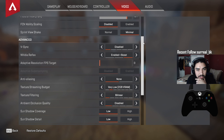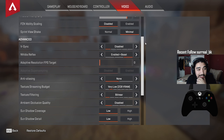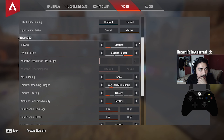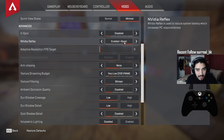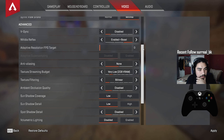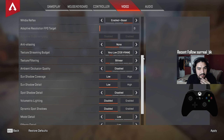FOV ability scaling: disabled — you don't want your crosshair placement changing when you're using abilities like Bloodhound's ult or Stim. Screen view shake: minimal. VSync: disabled for maximum frame rate. Nvidia Reflex: enabled plus boost if you have an Nvidia graphics card. If you don't have Nvidia, just set it to enabled. Adaptive resolution FPS target: zero.